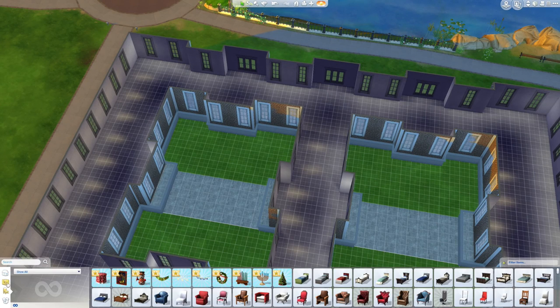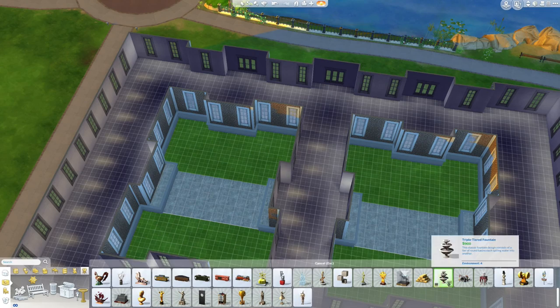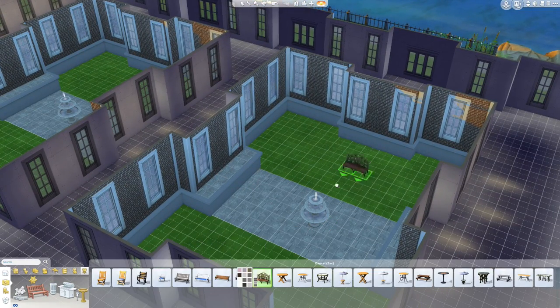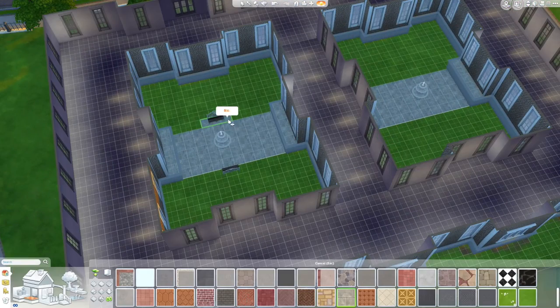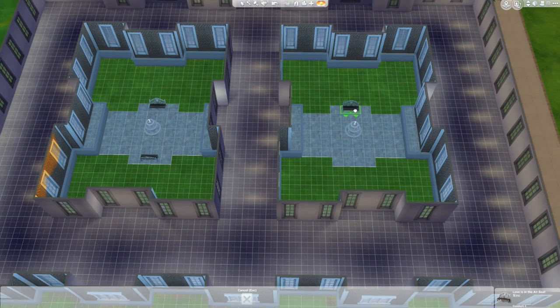One thing about doing a house this symmetrical is that it's really easy to do once you've figured out where you want to place things. It's a lot of matching — it's a little repetitive, that's the only downside — you kind of feel like you've already done this. But it makes it very stately, which is what a palace should look like.